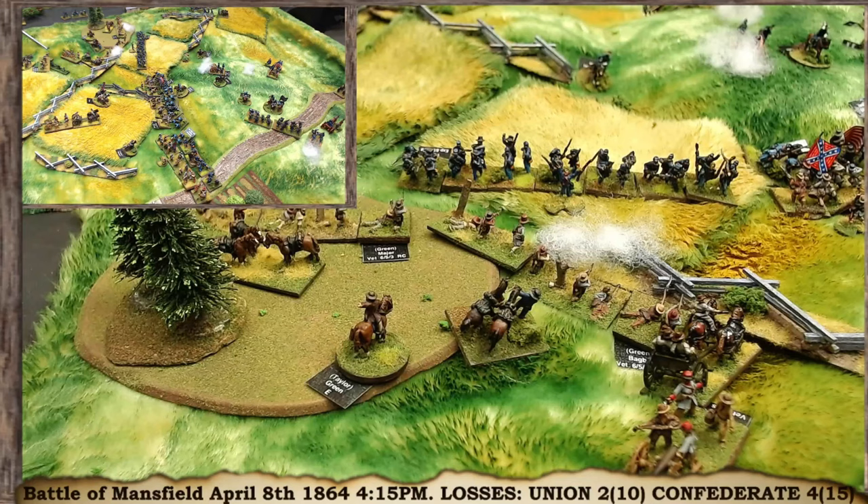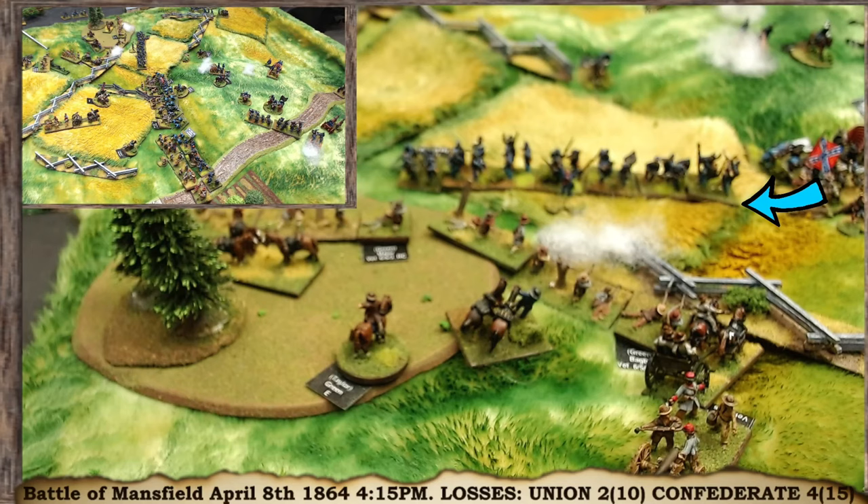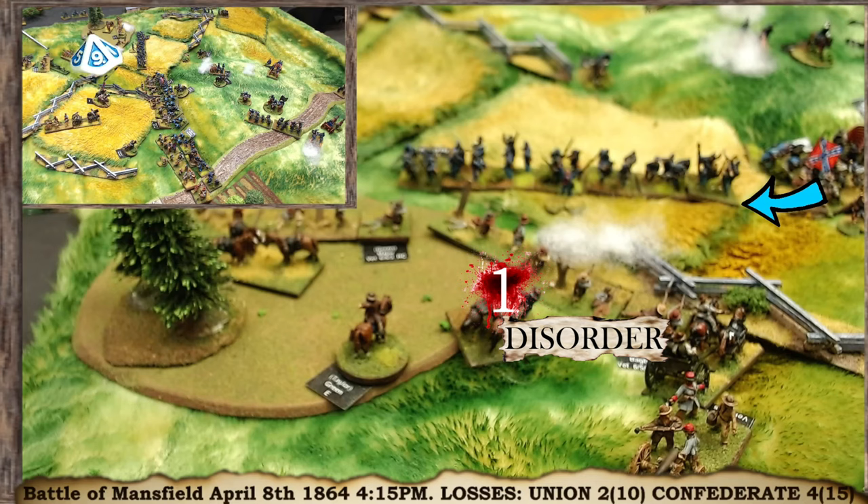Starting the offensive fire on the Union right flank. Vance's checked brigade shoots from where it stopped — 14 fire points halved to 7 because they're disordered, minus 1 for shooting at dismounted cavalry. They roll a 9, going to an 8 versus veterans — telling fire, disordered and lose one troop stand, taking more hits.